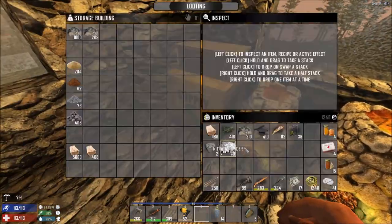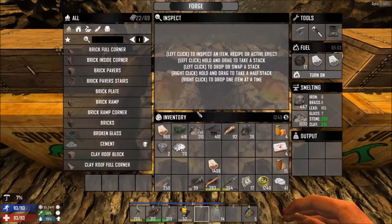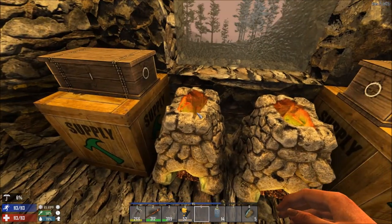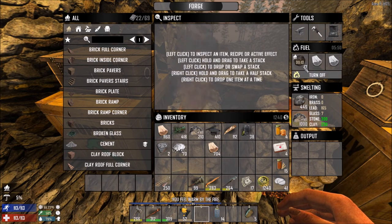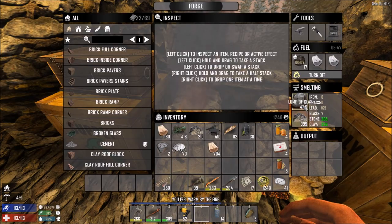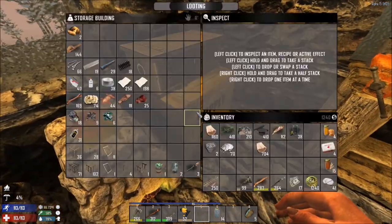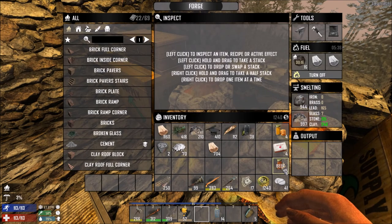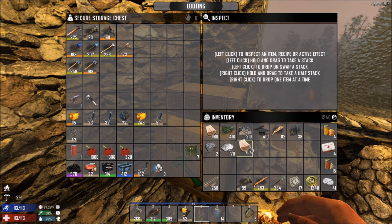What have we got in the way of wood? Do we even have any wood? We have some here actually. We've got a little bit of coal in this forge but not much, and we've got some wood. I've got 17 lumps of coal so we're going to turn that on and let it burn through the coal, because we've got a stack of small stones and some clay to put through there as well.